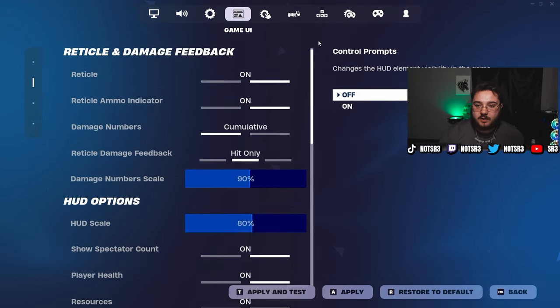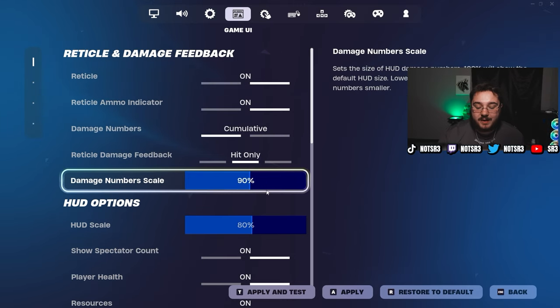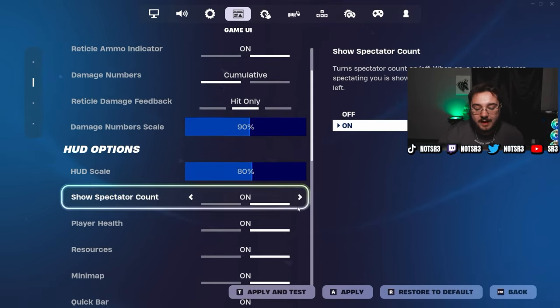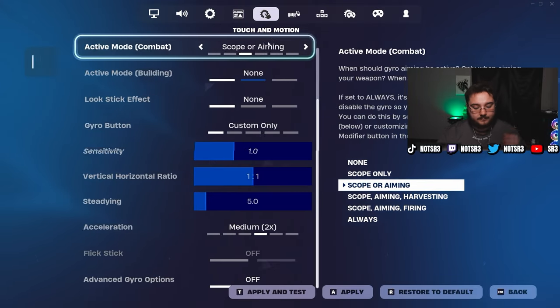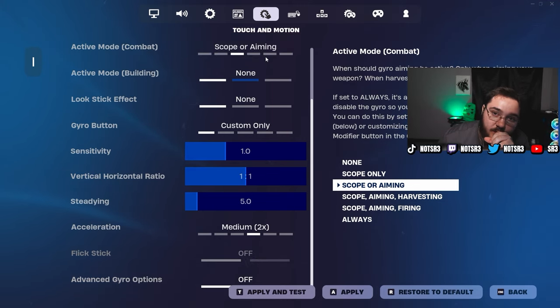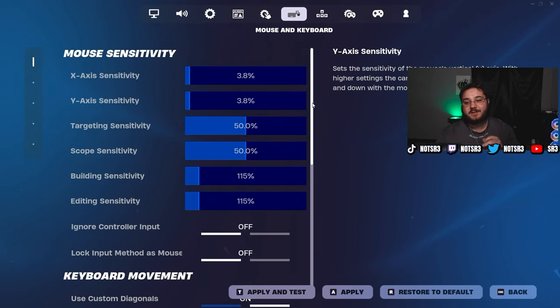For my HUD settings everyone's is going to be different. I have a lower damage number scale than I used to because recently I've been trying to get surge tags in competitive, and my damage numbers were literally blocking the player's head so I couldn't hit them properly. If you use gyro settings, there's a reason you're not winning games — turn them off.